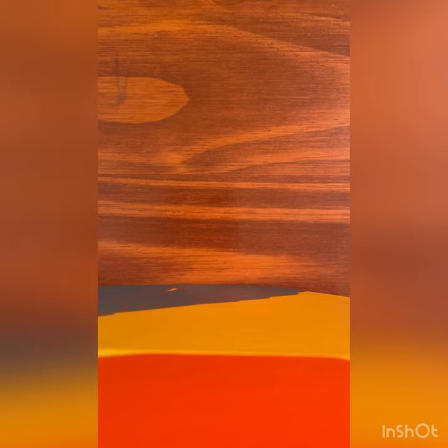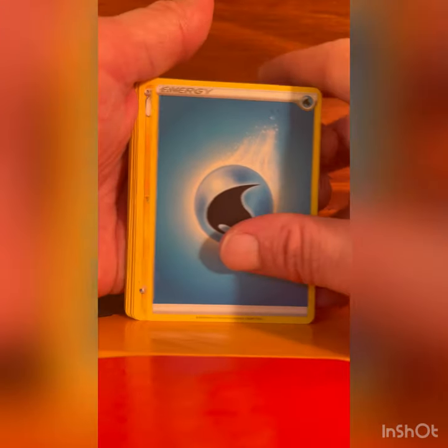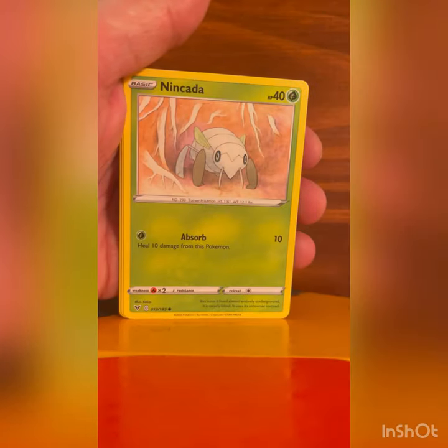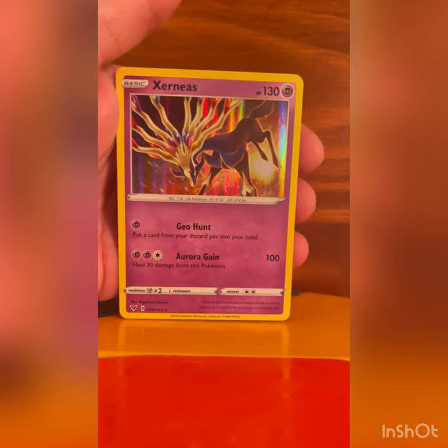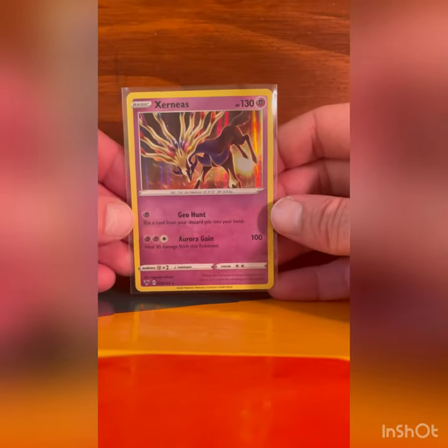Alright, now to our main feature of the evening — our Vivid Voltage. Pikachu, come my way! Let's make it happen, get that Rainbow Pikachu. Starting off with a Pikachu pack, it's gotta be good luck right? Alright: Energy, Rillaboom, Excadrill, Nuzleaf, Meowth, Cottonee, Arrokuda, Nickit, Pikipek, Arrokuda, and a Xerneas Holographic. We'll never complain about holographics, even if they're just the regular rares — especially if it's a Legendary Pokémon like Xerneas, love to see it.